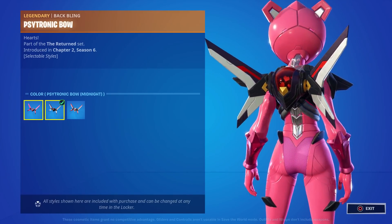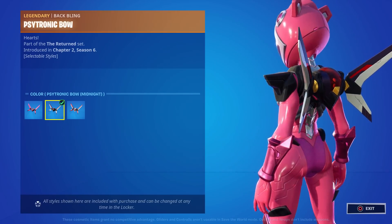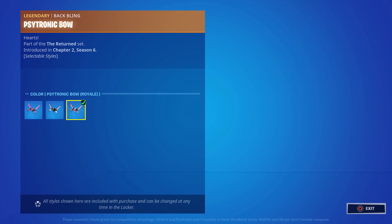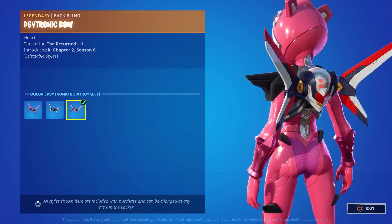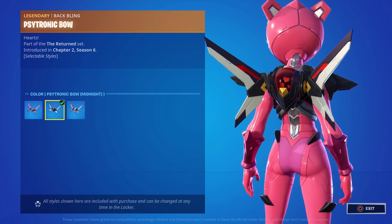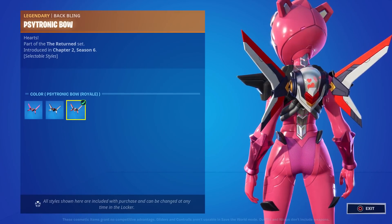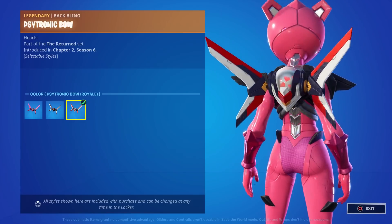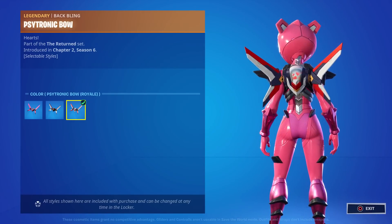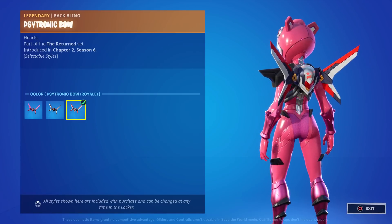Even the wings change color, and the hearts change color too — they were pink in the default and now they're red in the midnight style, which obviously looks nice paired with that style. Then the royale one changes again to a cleaner, more vibrant blood red, while the midnight had that darker color. The red is a lot more vibrant on the royale version.